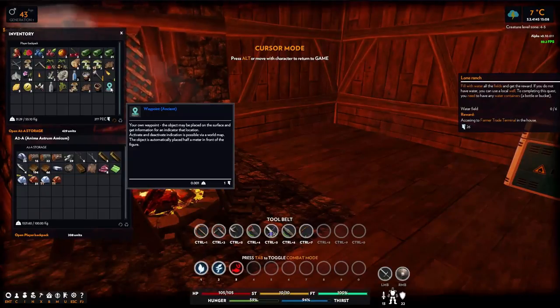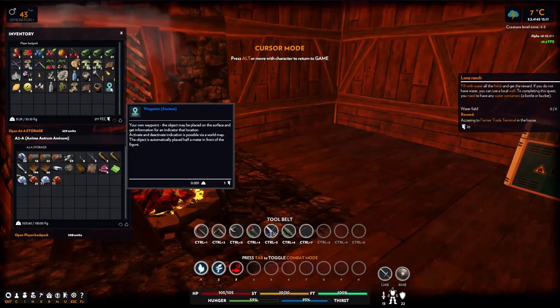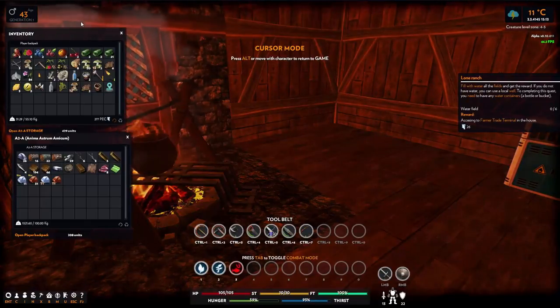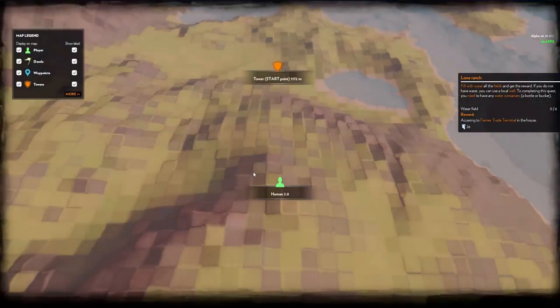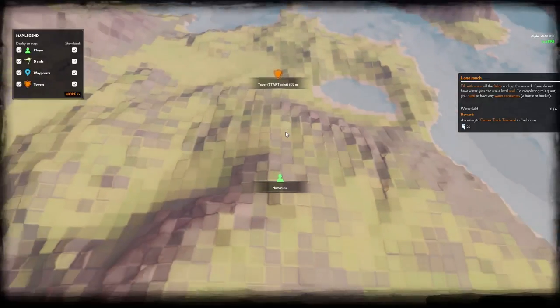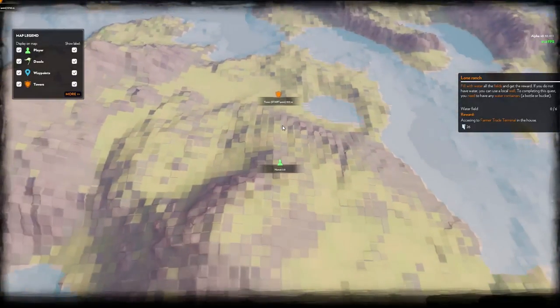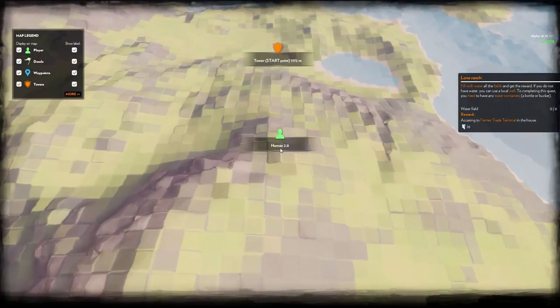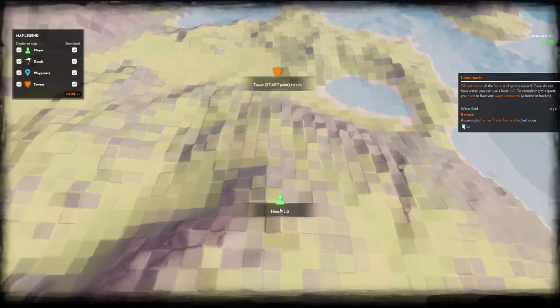The waypoint objects may be placed on the surface and activated. It says you can get an indicator for a location and activate the device - indication is possible via the world map. Wait a minute - there's a map? Is there a mini map, is there a thing that shows me where these things are? If there was something for quests that would be amazing!